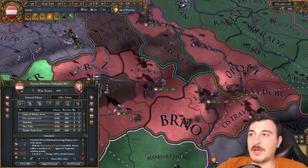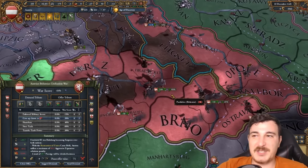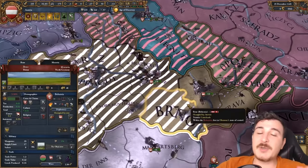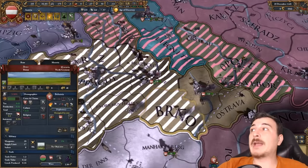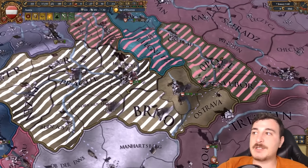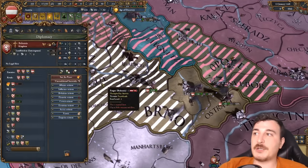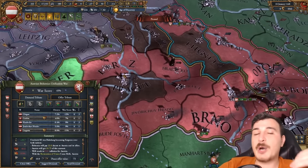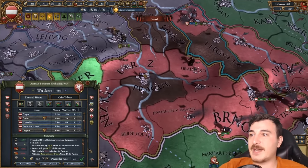I don't think we even need to siege down Olomouc. I think we can just take it after we take Pardubice. I'm also loving the fact that with the new DLC you get more events — that's why I got the extra money event at the start of the campaign. Now I'm getting the extra diplo points and it's just good. Of course you can also get bad events, but let's just have a positive mindset.